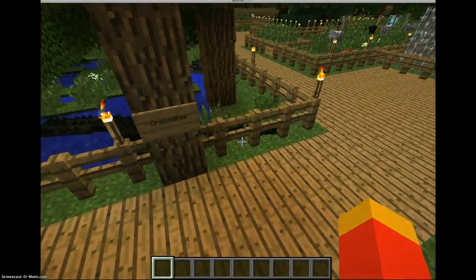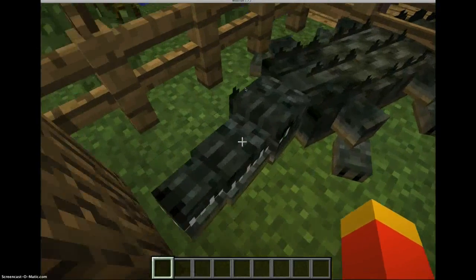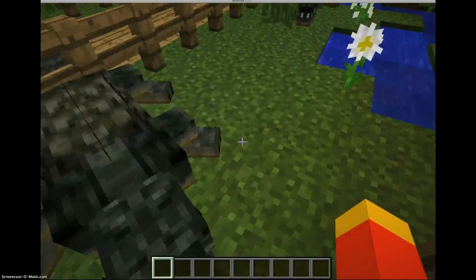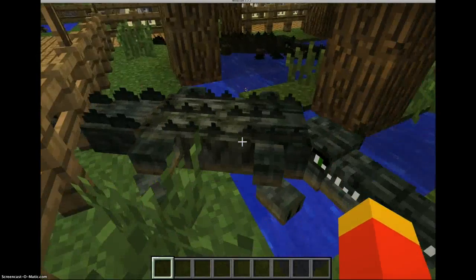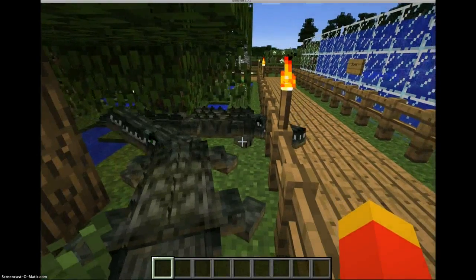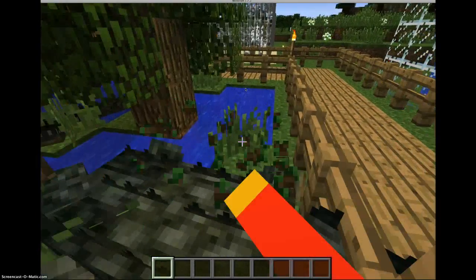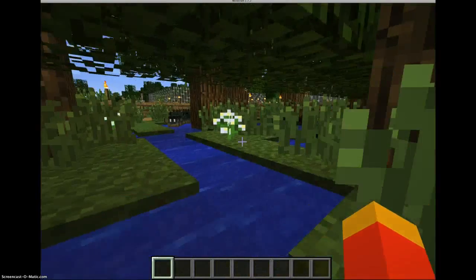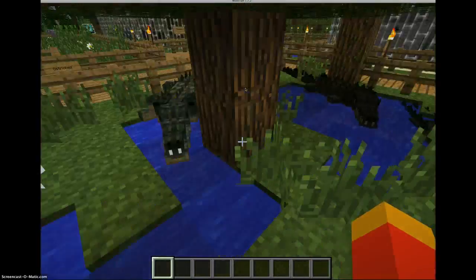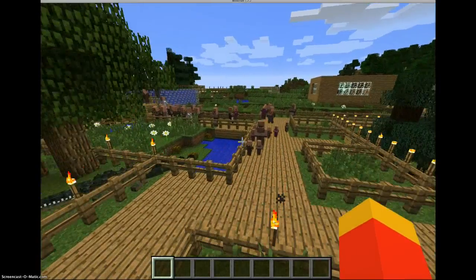Over here are the crocodiles. They used to be smaller, but now they grow really big. They will grab you in their jaws and carry you around until they completely eat you. Sometimes they'll just lay in the sun with their jaws open, basking in the sun. Here are two of them in the water — they actually really like to swim. It's really cool.